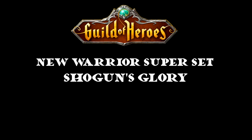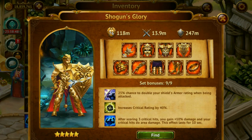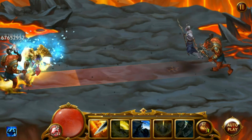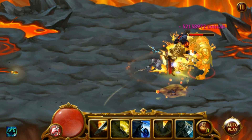Have the heart of a lion with the new warrior set, Show Gun's Glory. This increases your critical rating by 40% — talking about damage. Also, it gives you a 25% chance to double your shields when created.